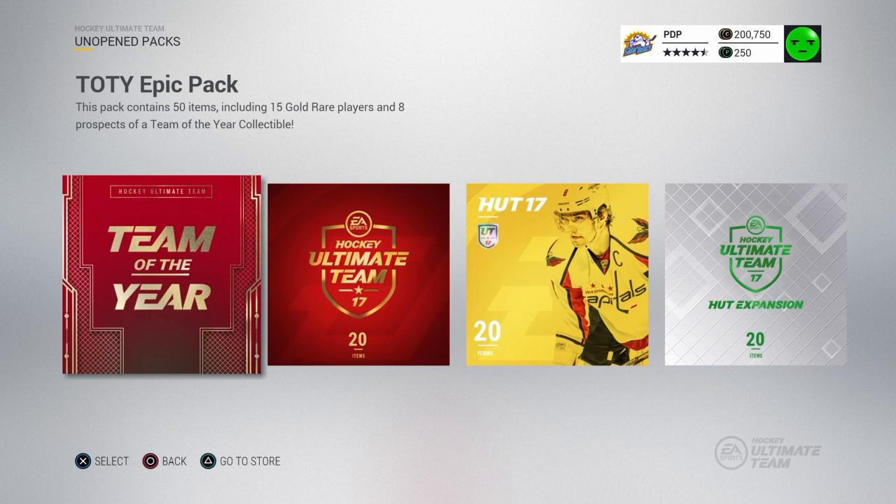We've got four different packs here to open. These things are 15,000 coins. Look at my coins — I had a million like three weeks ago. Going down pretty heavy.